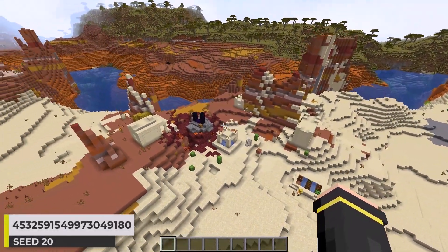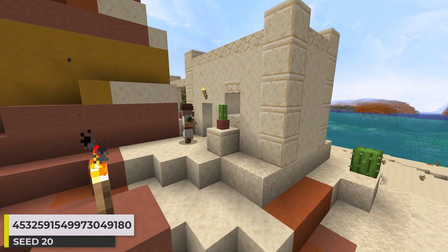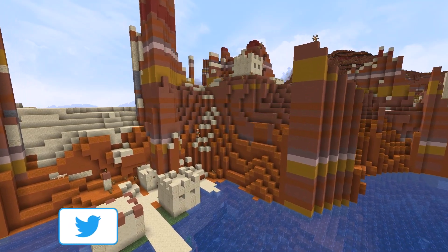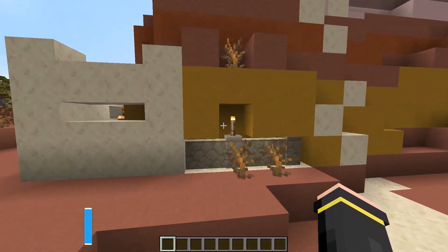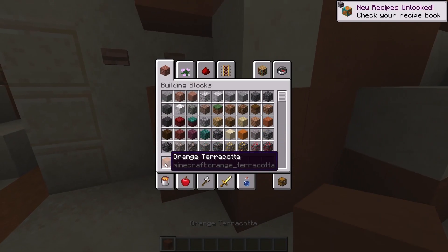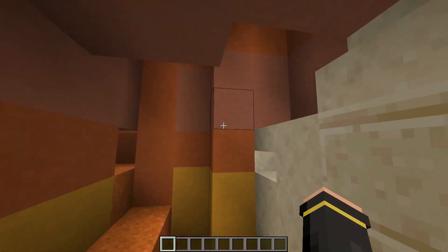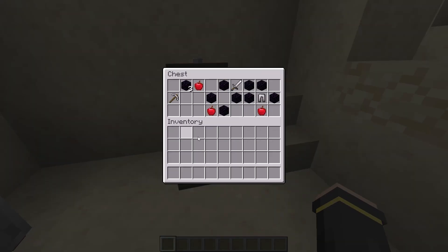I want to start off with a seed that has a ton right at spawn. Given the theme of this video, we get a village here. It generates within a mesa biome which causes some crazy things to happen. The villager in this building is completely stuck inside. Look at this building down here — the door is blocked off and the back of the building is enclosed by the mesa too. And there's a blacksmith in this village too — I found a ton of obsidian in the chest.